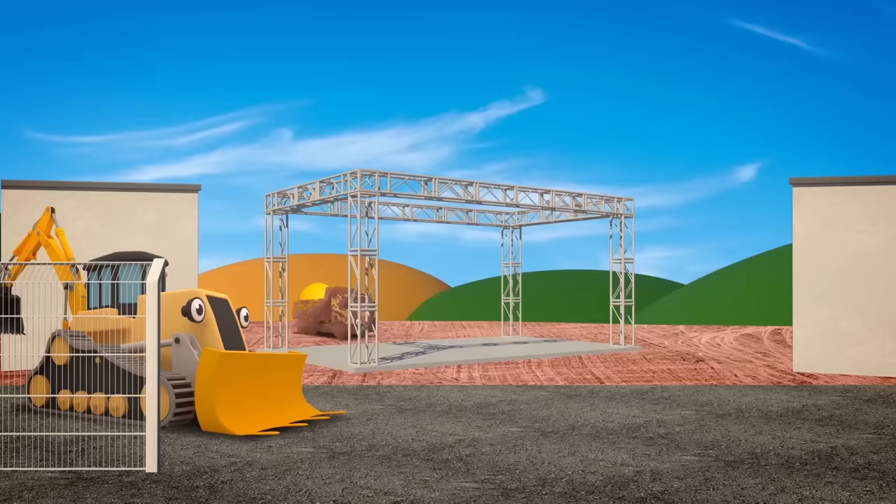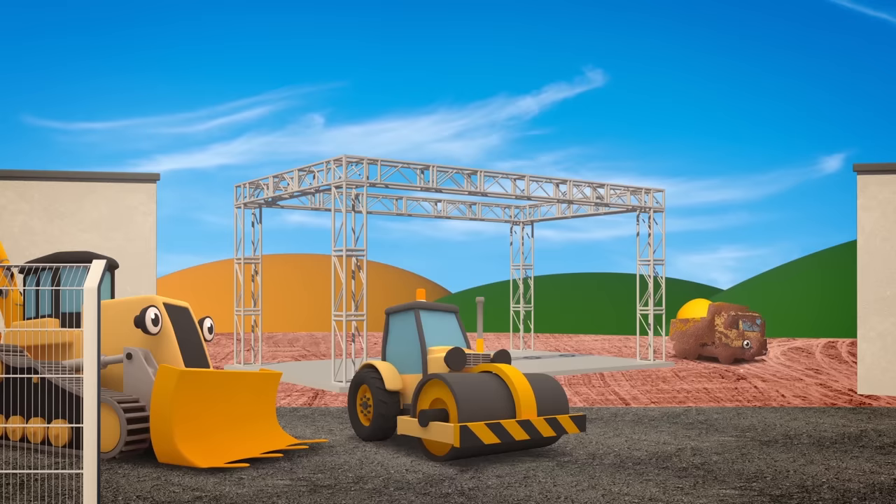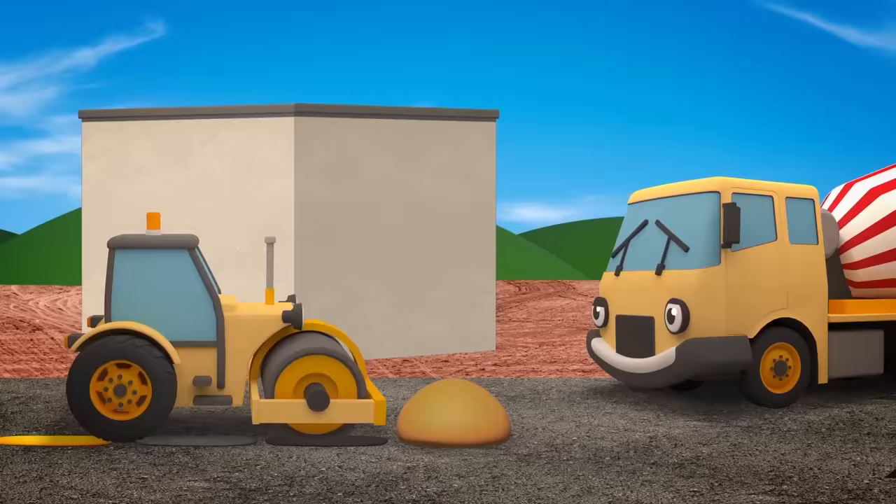Rick the Road Roller is at the construction site today! He helps Danny the Digger and his other friends by making surfaces flat and safe to drive on. Without him, vehicles would have a very bumpy ride! Rick can flatten soil, sand, concrete, tarmac or even gravel! It looks like Celia's filling that deep hole with concrete — when concrete dries, it's rock hard and good to build on. Look out Rick — don't roll into that concrete, it's only just been poured and it's far too deep!